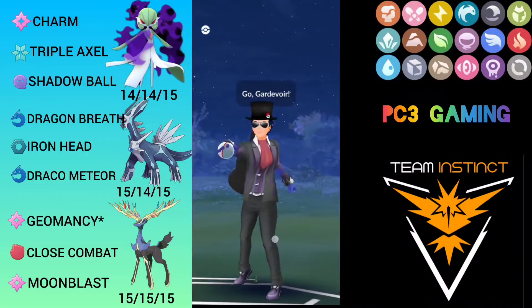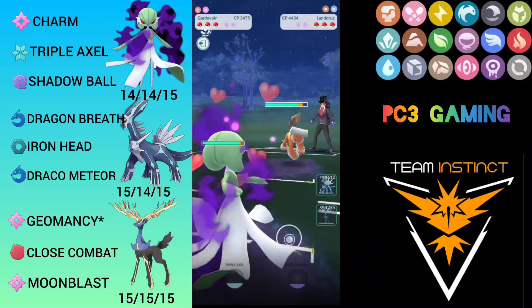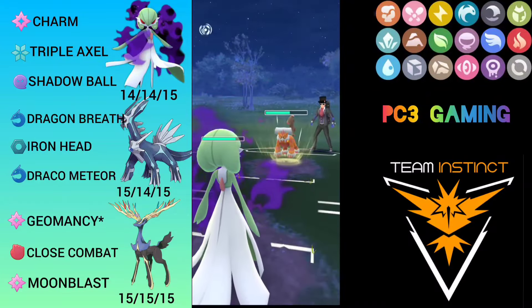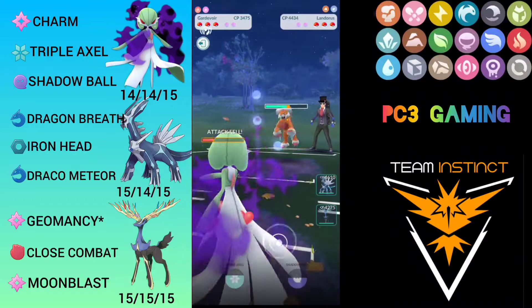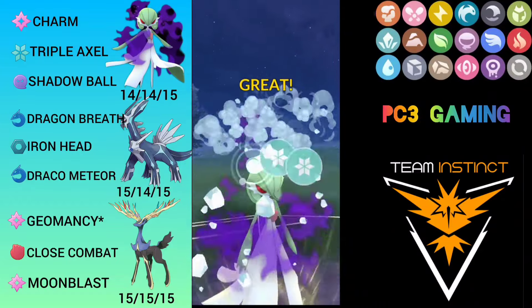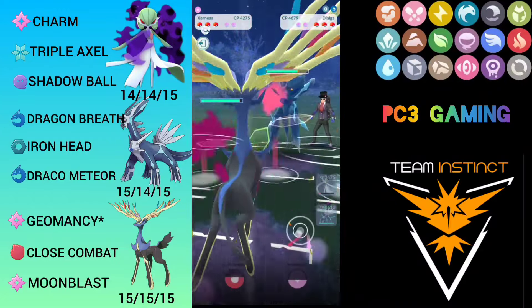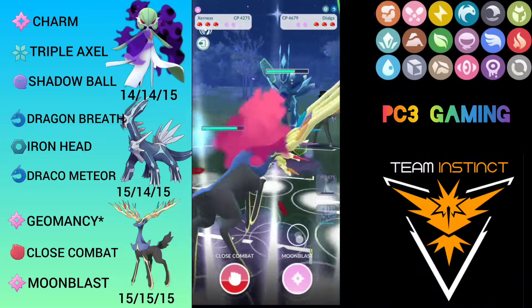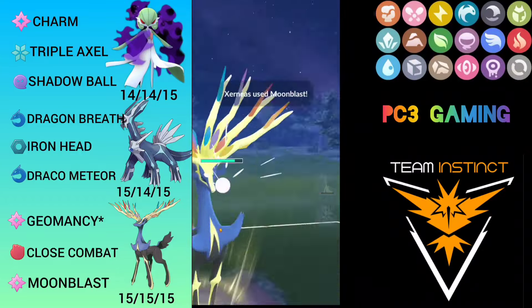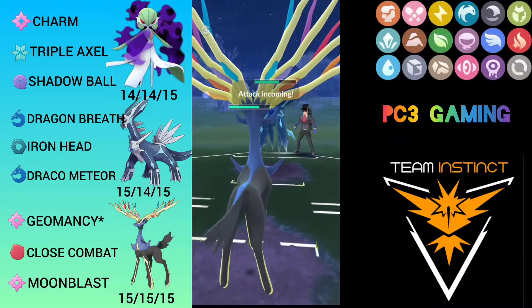Next match: Gardevoir against Landorus, our threat. I stay in — Charm will add up because Landorus isn't very bulky. Landorus throws Sandalstorm, I let the first one go through even though it debuffs me. I plan to buff my attack at the back with Triple Axel. Opponent does a very good catch on Dialga with Triple Axel, but that's fine — I have Zerneas for him. I over-farm and wait for him to throw energy, then decide to throw Moon Blast since Close Combat would debuff.